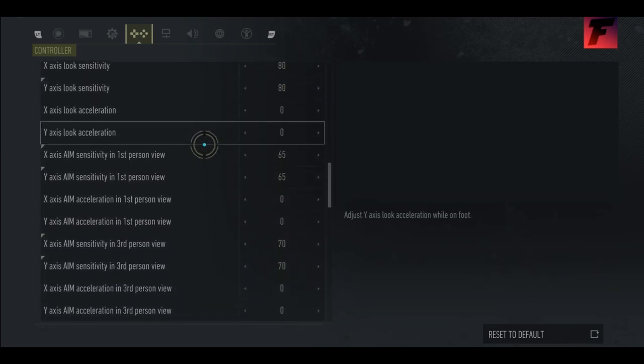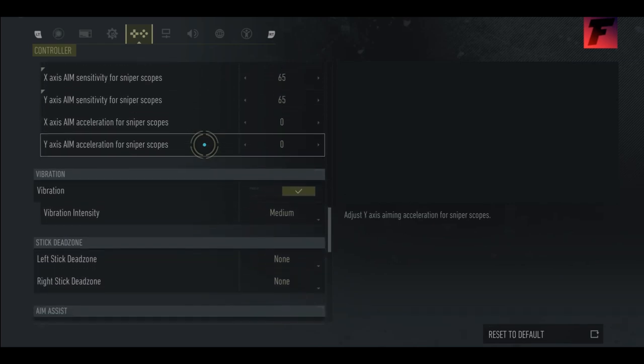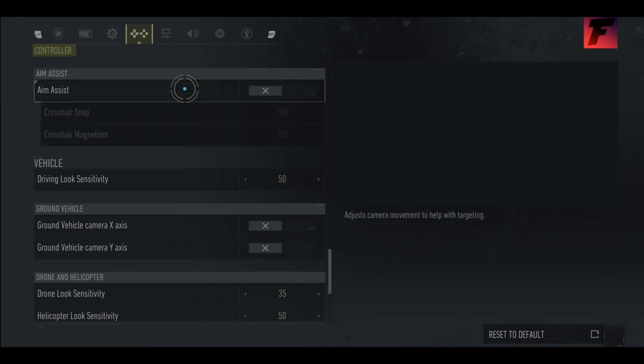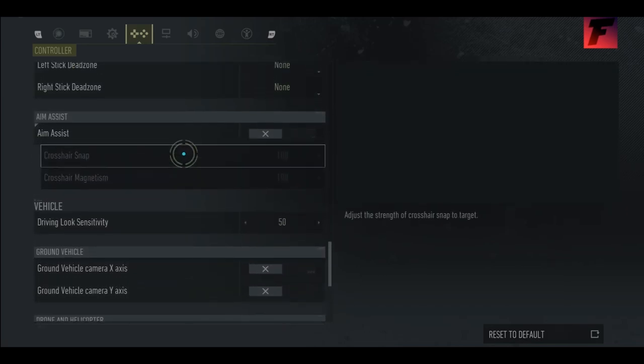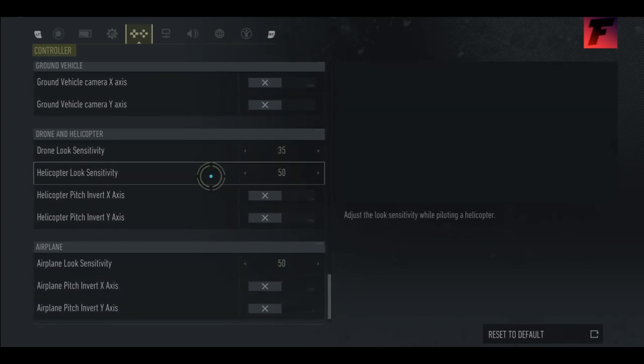My aim sensitivity — which is what everybody wants to see and ask me about — this is pretty much what that is. Aim assist — I don't think aim assist even works now. Adjust camera movement to help with targeting. Because I'm pretty much on extreme difficulty, elite slash custom settings. If you're on extreme, aim assist does not work. So I'm pretty sure this isn't even going to affect anything. Maybe it would affect the echelon pistol snap. I don't know. Driving, drone sensitivity, helicopter. That's pretty much all of my settings.